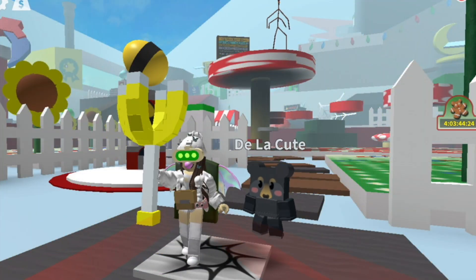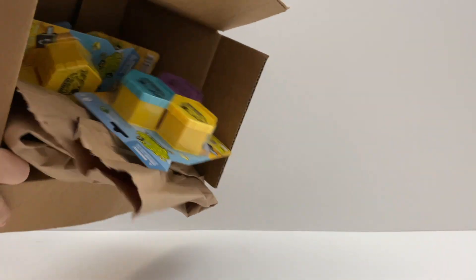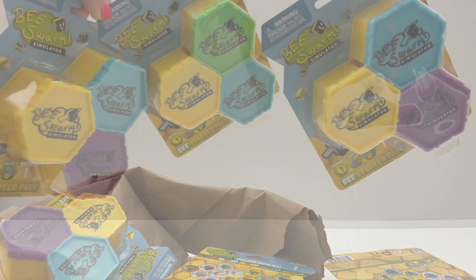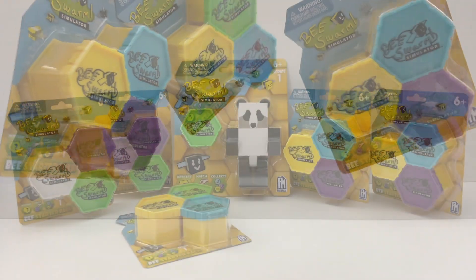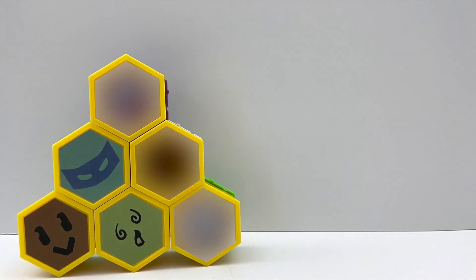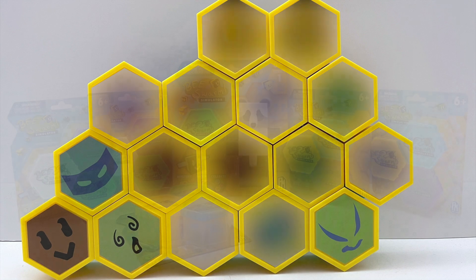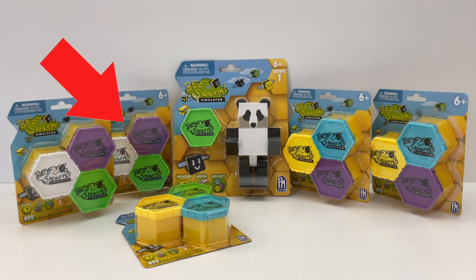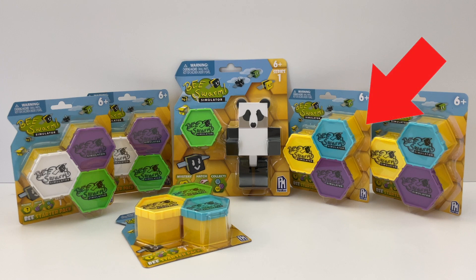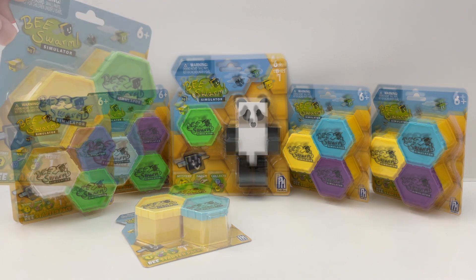Hey everyone, this is Lily with my cute bee swarm bear. I am so excited to show you the new bee swarm simulator packs. I'm gonna open a lot of these today, and I'm building a big hive with these — I'll show you how you can do it too. I noticed on these packs some of them are purple, white, green, some are blue, yellow, purple. I wonder if the same colors give you the same bees — we're gonna see if there's a pattern when we open them today.